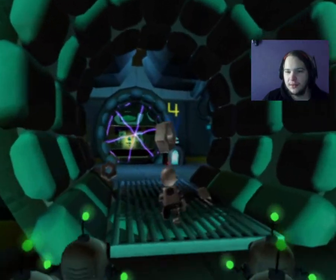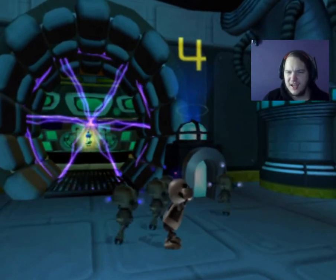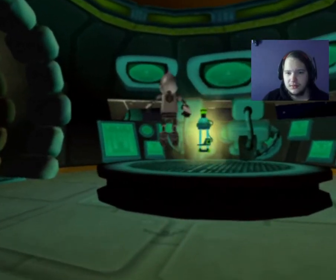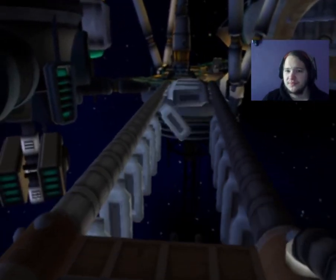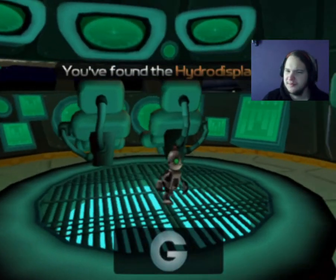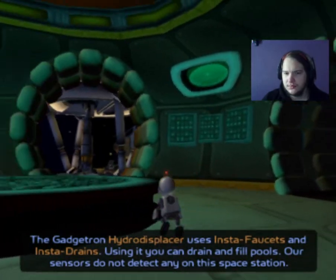I think there's another info bot for us, or a gadget. I think it's a gadget — I think it's the Hydro Displacer. Creepy laugh bot, bit creepy. The Gadgetron Hydro Displacer uses sensor faucets and instant drains. You can drain and fill pools. Our sensors do not detect any on the space station.